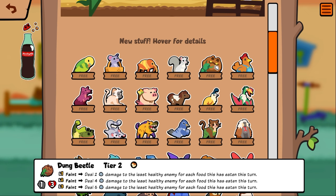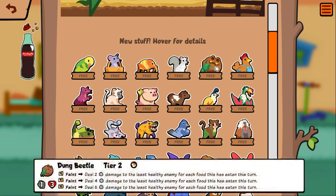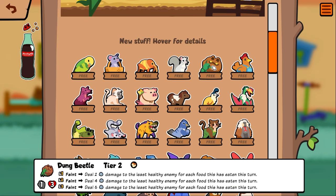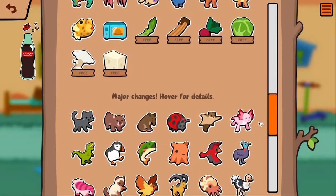Dung beetle — deal two damage to the least healthy enemy for each food being eaten this turn. Pretty good for a tier two. Farmer's chicken — it's a tier two, in turn spend one gold to feed one corn on the cob to the nearest friend ahead. I guess this is good with rabbit and stuff.